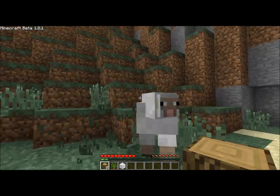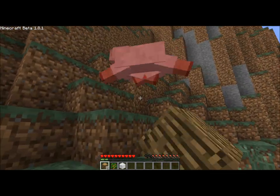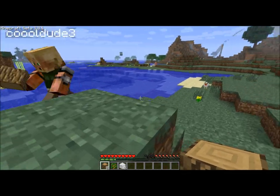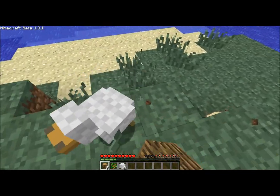You also have to eat in 1.8. As you can see, this little hunger bar down to the right of my health bar — it'll slowly go down, and it'll go down even faster if you're sprinting or jumping or something like that.